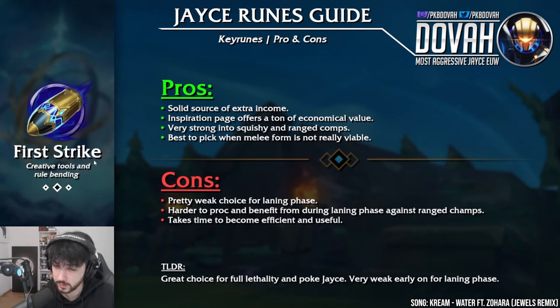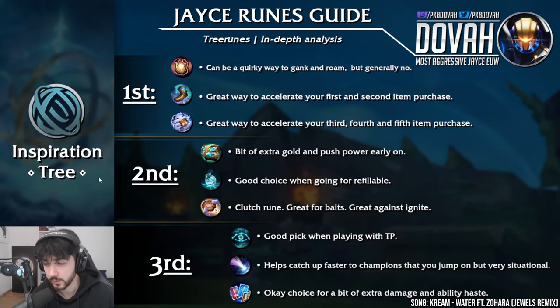First Strike is a great rune with crazy snowball potential and a solid source of extra income. The Inspiration page offers a ton of economical value, and is very strong into squishy and ranged comps. It's best to pick when melee form is not really viable — when you want to play fully ranged, play for poke, and snowball hard. The cons: it's a pretty weak choice for laning phase, harder to proc and benefit from against ranged champions, and it takes time to become efficient. The TL;DR: it's a great choice for full ranged poke style but very weak early for laning phase.